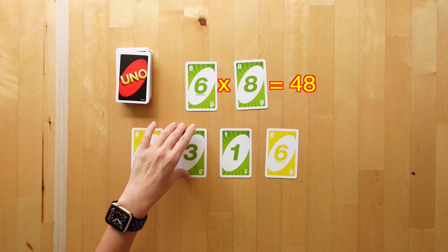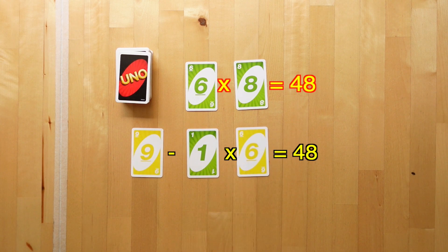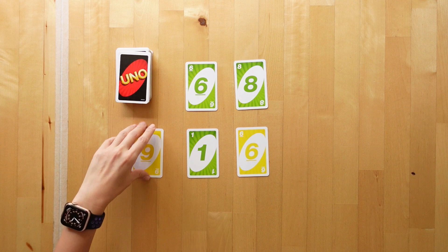So let's see how we can manipulate these numbers to get to 48 or as close to it. 9 subtract 1 is 8. Multiply that by 6 is 48. Exactly.